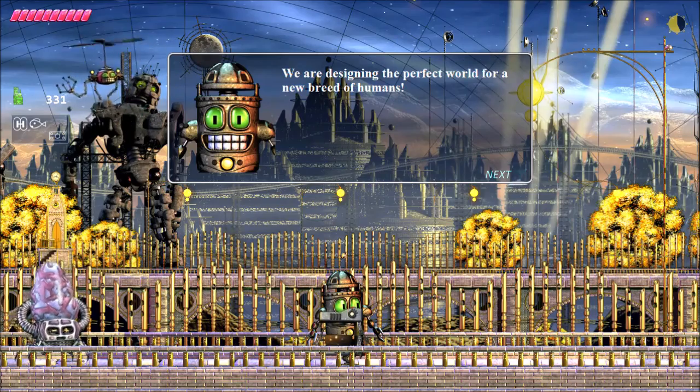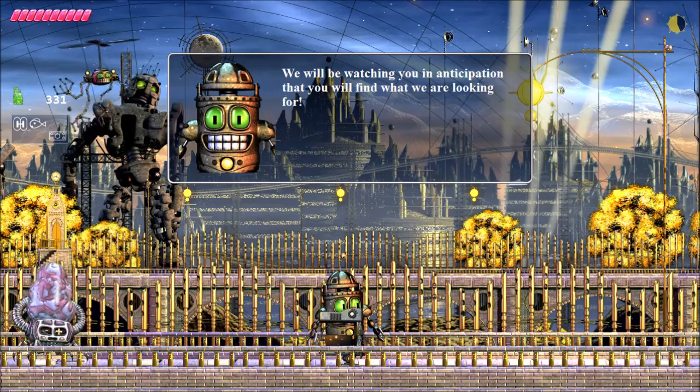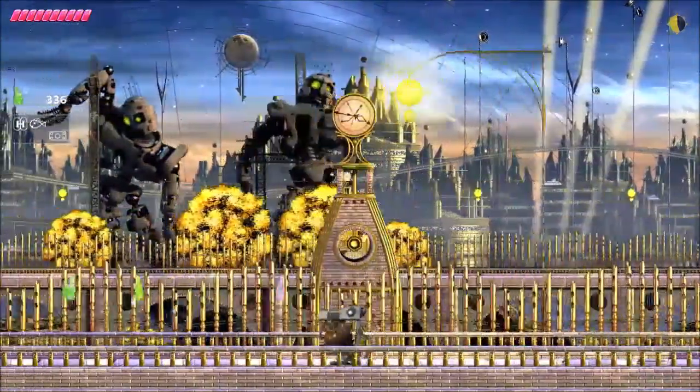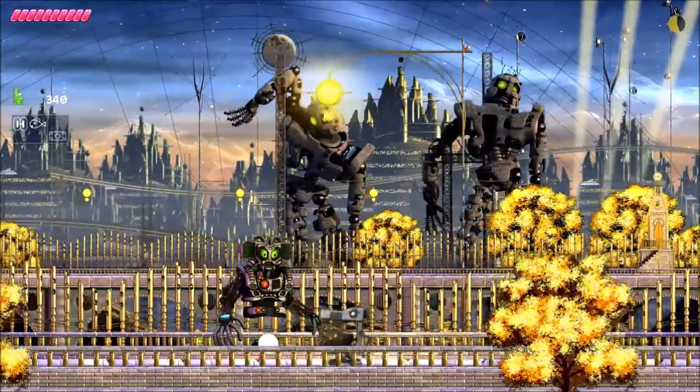In-game dialogue: 'We are designing the perfect world for a new breed of humans. We have almost everything that we need. I'm sure that you are here to help us. We will be watching you in anticipation that you will find what we are looking for.' I don't know, this level has a very kind of Brave New World feeling to it already. I like it.